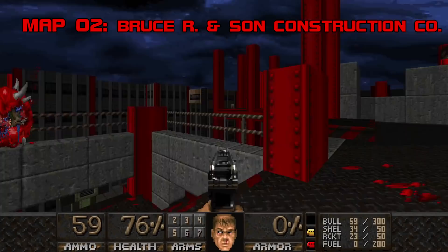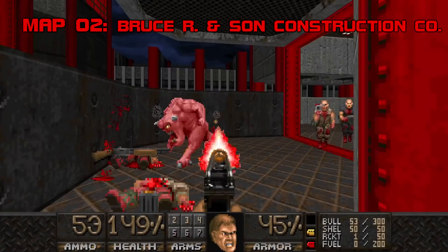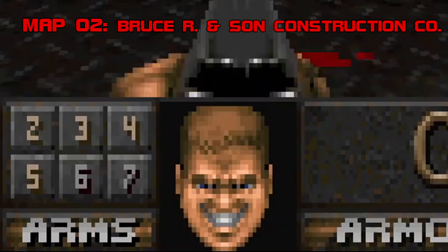Lower body count, higher elevation — Skillsaw chose the perfect setting to flex the Eternity Engine's power. This in-progress construction site builds ever upward. Bruce R and Son implements room-over-room in Doom: the Eternity Engine allows for sections of a map to be stacked on top of each other by way of linked portals — a network of line defs that teleport you to different sections of the map instantaneously, arranged according to the map author's need for changes in height. For our purposes, let's just say it's magic.